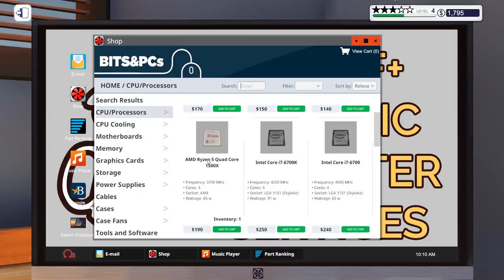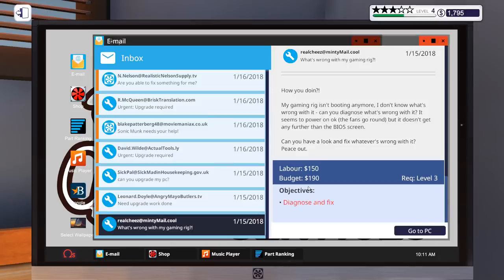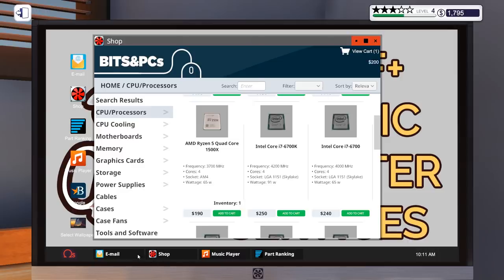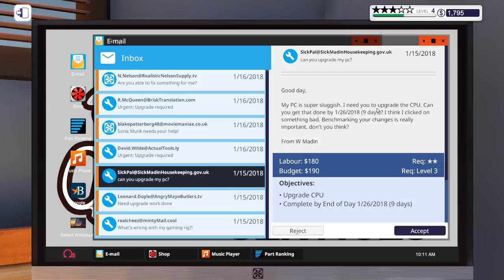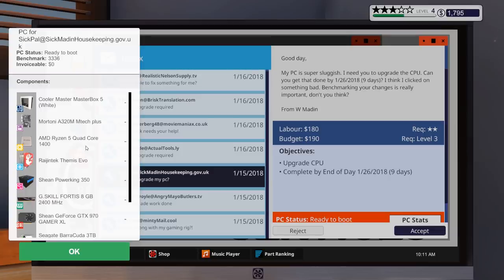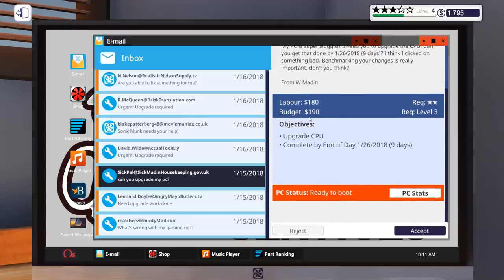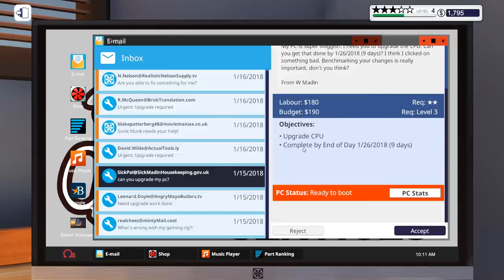Inventory is one, but it's broken. Looking at the email — they're going to pay the exact amount for a replacement, so that's the one. We'll add that to the cart. While we're at it, there's a super sluggish CPU upgrade job. Checking PC stats — they've got an A320M Emtek Plus motherboard with a Ryzen 5 quad core 1400, and they're giving us 190 for this, which is exactly what it costs. I think that will be the upgrade we need.